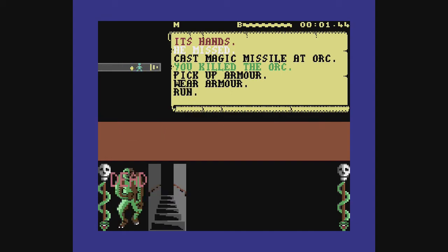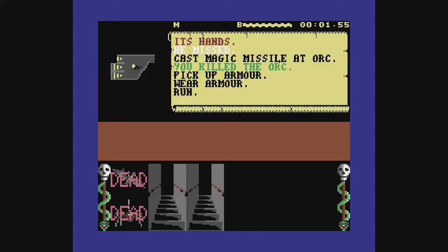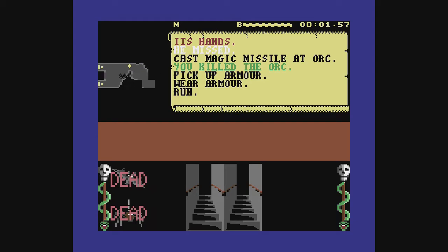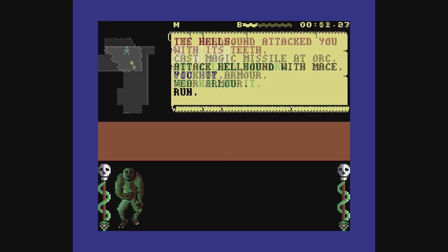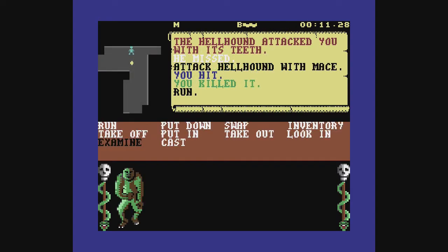In this game, you basically start with nothing, and this means you actually can't carry much — you can just carry something in each hand. So early on, if you start collecting things, you're going to have to figure out what you need to keep or what you need to drop. As you progress, you'll start to find various items to assist with this problem.